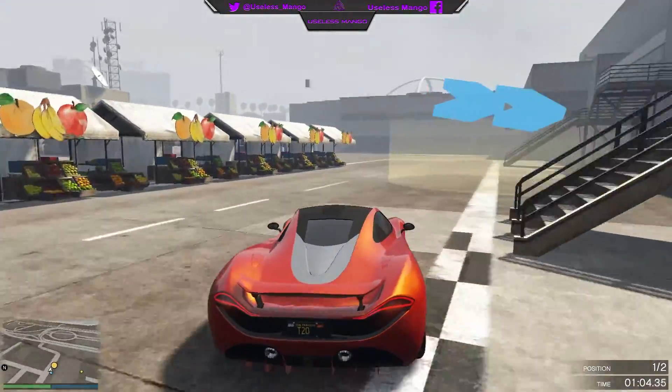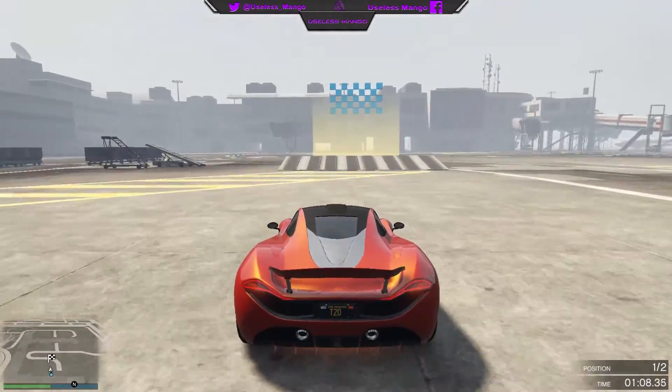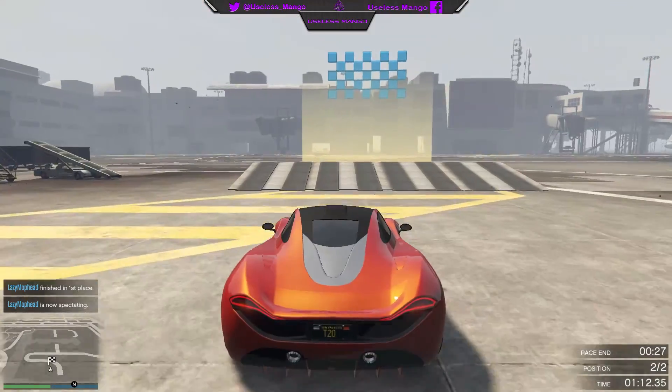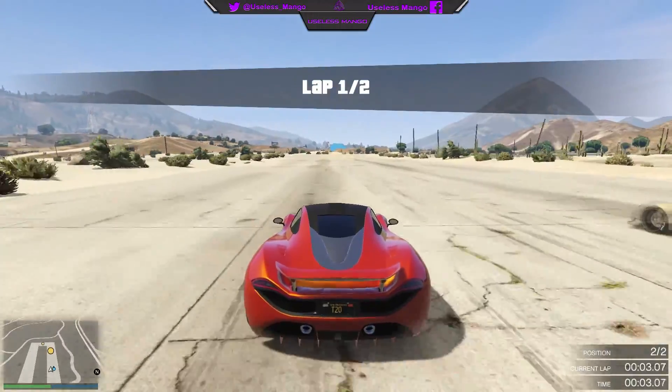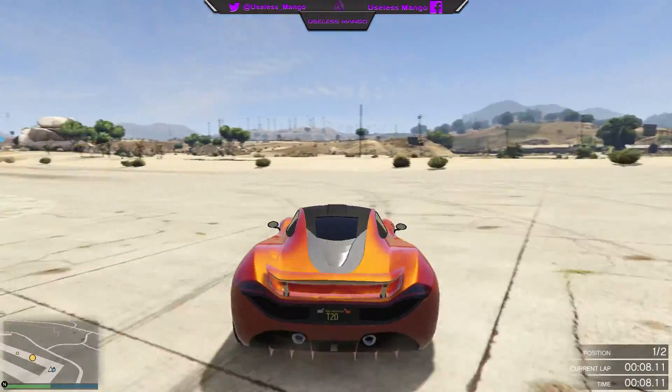The next feature I'd like to see come to GTA Online is the ability to buy real mansions — not just stilt houses or bungalows in the Vinewood Hills, but real mansions. So you might be able to buy Devin Weston's mansion or even Michael or Franklin's house from single player, as there are a ton of amazing houses in the Vinewood Hills.